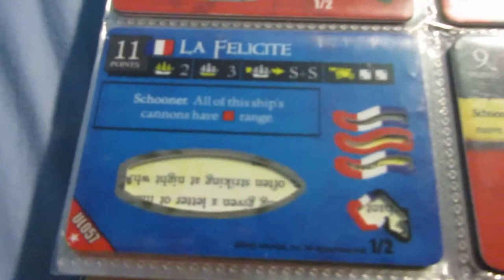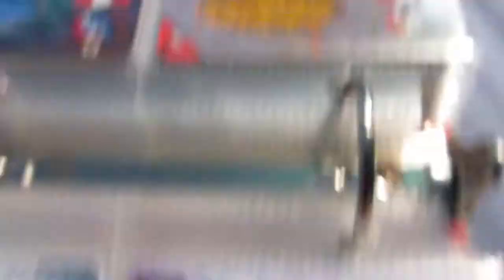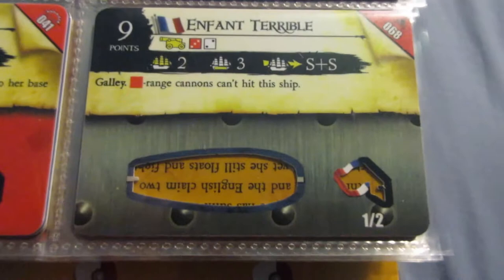This ship is kind of weird - it has an interesting ability that makes your guns better, but the cost is kind of prohibitive when you can get some of their big five masters for only a few more points than this. This ship has that same ability as the ship we just saw. This one is a little better because it has better cargo, but it's also more expensive. Here's the opposite of that defensive ability - L-range cannons can't hit this ship. It's a really good defensive ability, which makes this ship pretty good actually. She could run gold or maybe be some kind of support gunship.